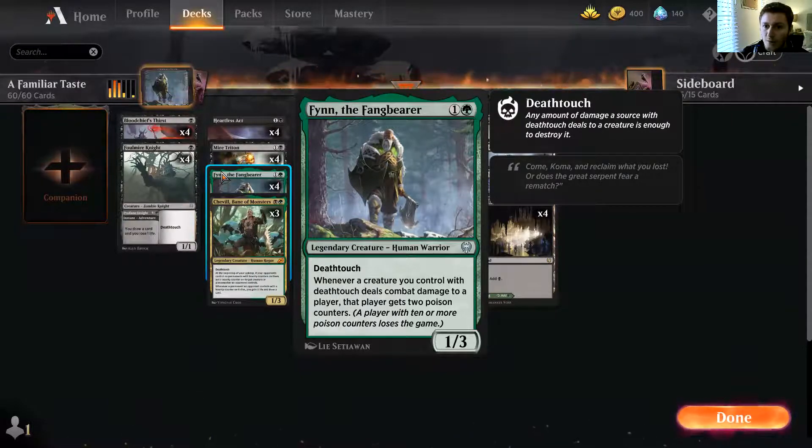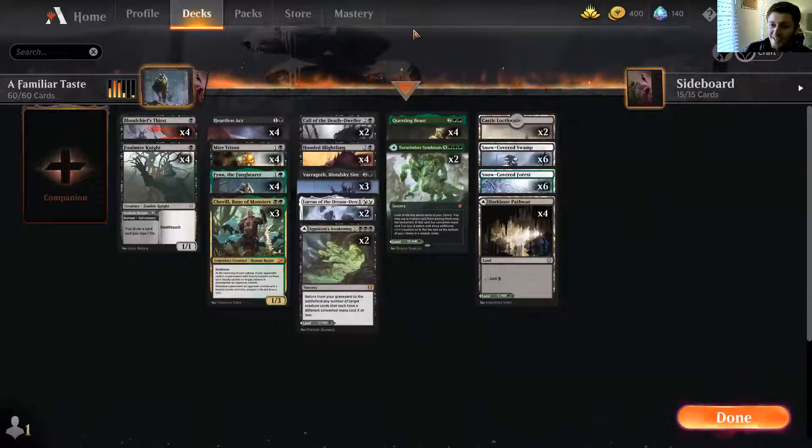Poison counters — that's my jam. I started playing Magic back in New Phyrexia and Scars of Mirrodin when Infect was a big thing. Infect creatures dealt damage in the form of minus one/minus one counters to creatures and poison counters to players. If you reach ten poison counters, you lose the game. I also run an Infect Commander deck which my friends hate — it basically turns any Commander game into Arch Enemy and I'm dead in four turns. The objective here is to control the board and swing through for poison damage.